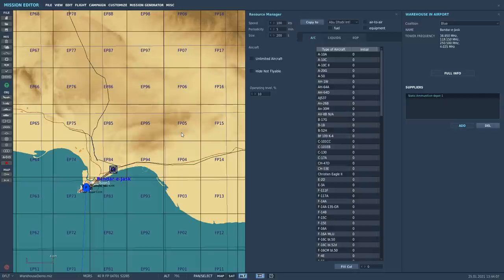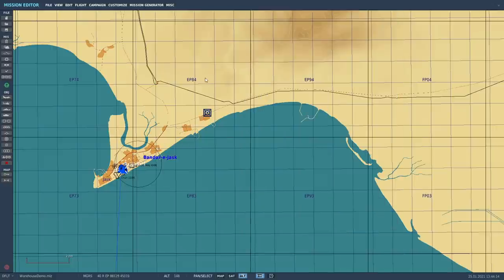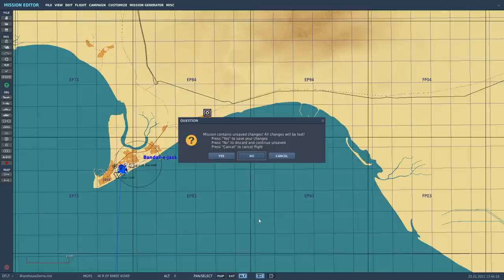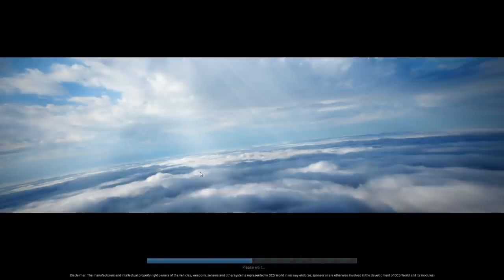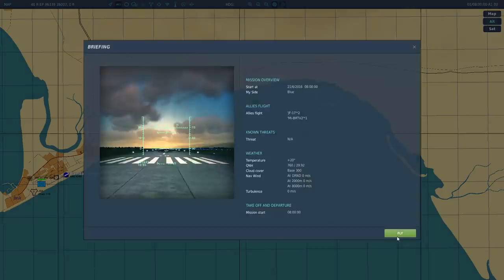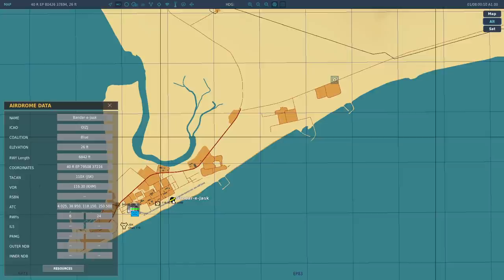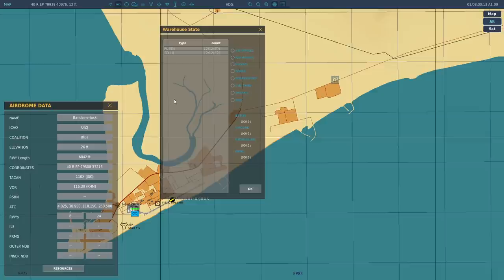We can now do a quick demonstration running the actual mission. I'm starting the mission — not going to save any changes. Jump into the game master slot. So I've got game master on the relevant coalition. Just click on Bandar Jask — the little blue and yellow icon — then click on resources at the bottom, and you can see the resources that are there: 12 SD-10s, 12 PL-5s. Click on aircraft and you'll see the MI-8s. Sometimes you need to click on it and then click resources again to update — it's a bit strange like that.